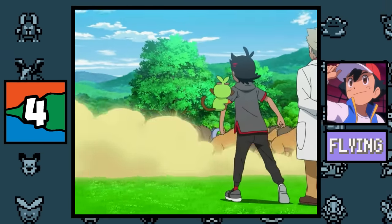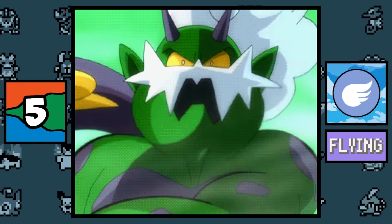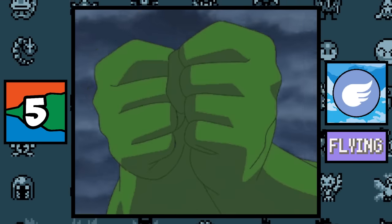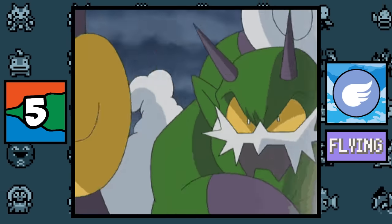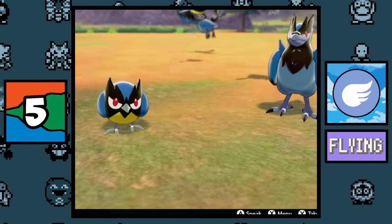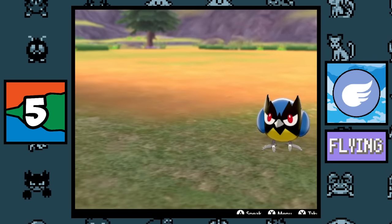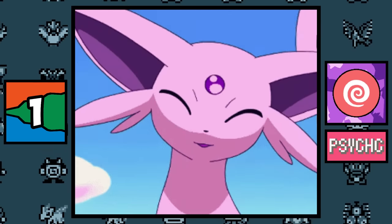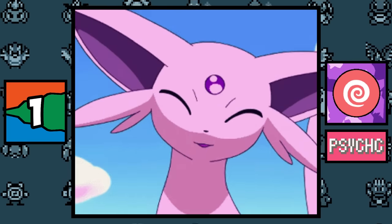In the anime, Ash has caught more different Flying type Pokémon than any other type — 12 different ones. Note that Ash canonically caught 30 Tauros, so if you counted those you'd have more Normal types. There are currently only three pure Flying type Pokémon: Tornadus, Rookidee's evolution Rookidee, and Corvisquire.